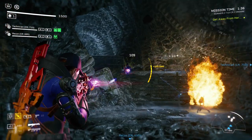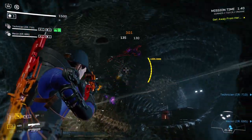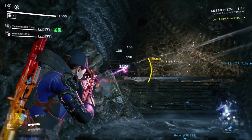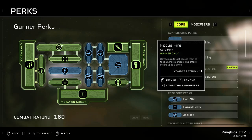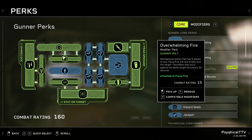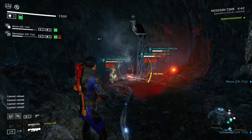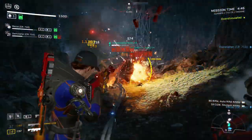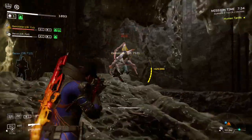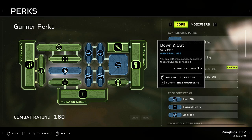Focus Fire causes the enemy to gain a stacking debuff in which they receive 2% more damage for each stack. This debuff can stack up to 5 times, increasing the team's damage by another 10% on that target. Taking Overwhelming Fire stuns the target if you damage them while they have 5 stacks of Focus Fire on them. The stun lasts for about 2 seconds, giving you an easier time to shoot them in the weak spots. It's also a great way of getting a Prowler off of your teammates. Combine this perk with Down and Out and you'll get some nice burst damage out of it as well.